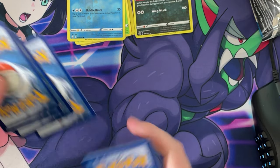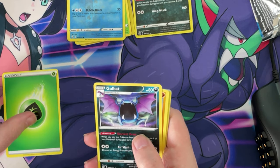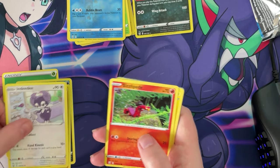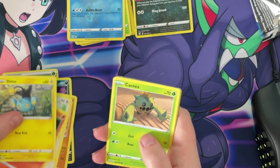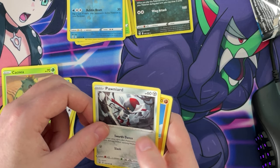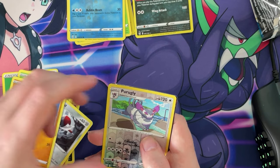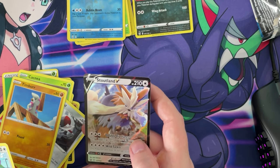One, two, three, four to the front. We got leaf. We got a Golbat, a Gliscor, an Indeedee, a Sizzlipede, a Shinx, a Cascoon, a Ponyta, a Timbur, a reverse hollow Purugly, and a Stoutland V!